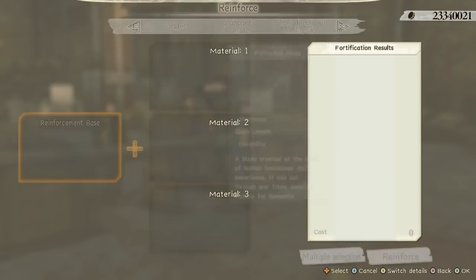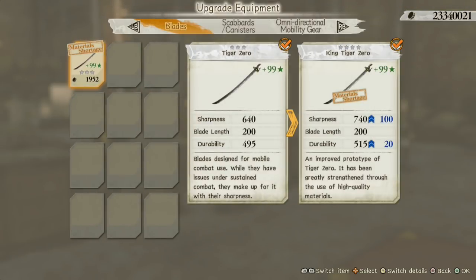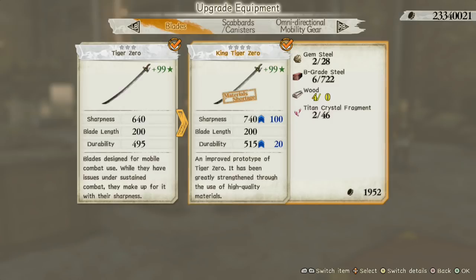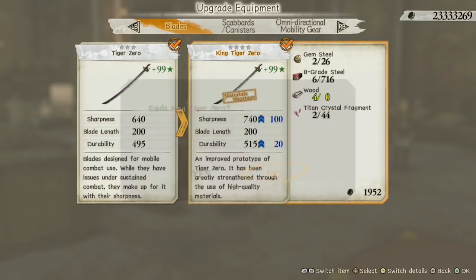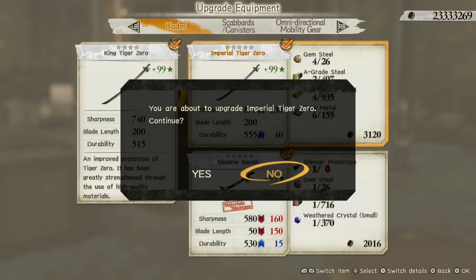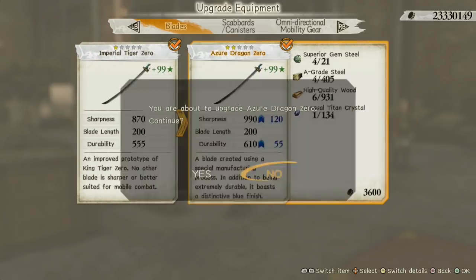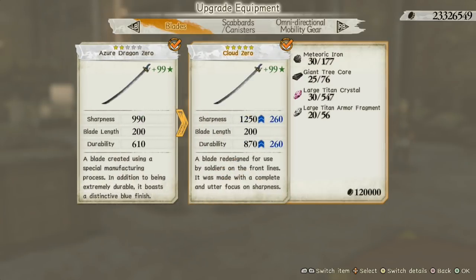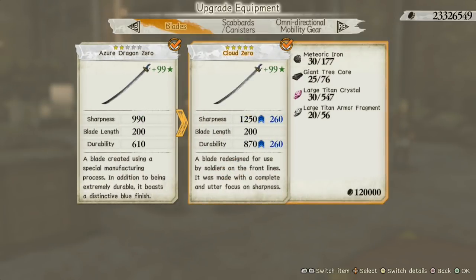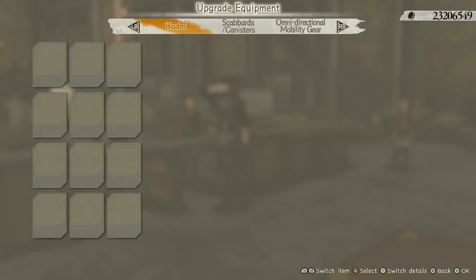Now you want to go and upgrade it all the way. You keep upgrading it through each tier until you've upgraded all the way to the last one — Cloud Zero, which is the final upgrade.